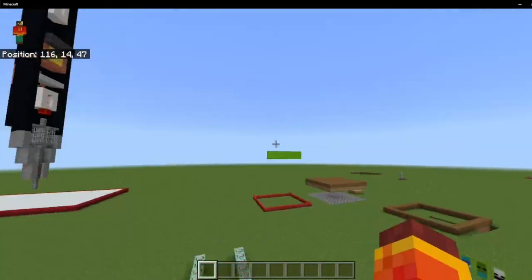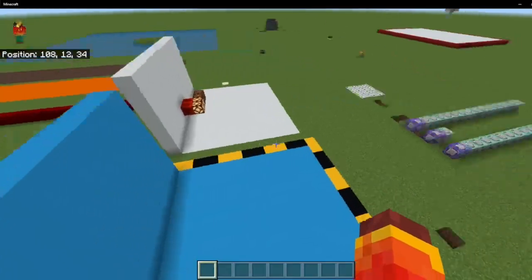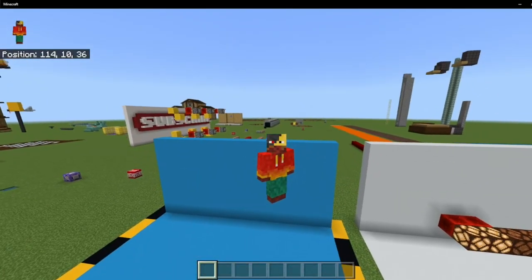Here we are in my command block world and my redstone world. This is where I've done some other cool stuff in the past, but today we're going to be focusing on the vending machine.